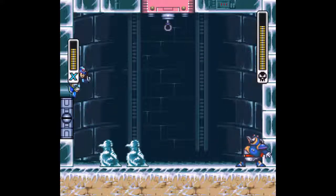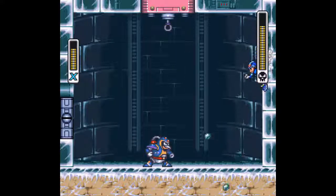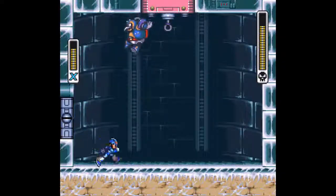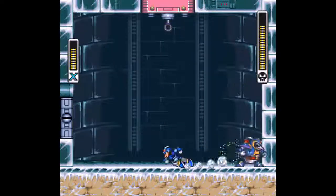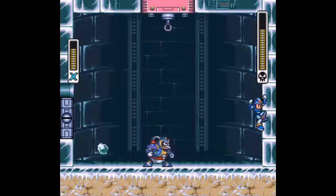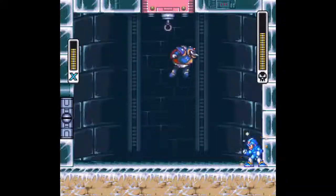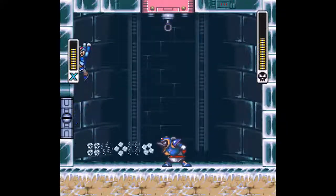Chill Penguin not only has a pretty simple pattern, but it seems like he's more vulnerable to charge shots than the other Mavericks are. The dash lemons did two damage as expected, the mid shot I think also does two damage, and a full charge shot does three damage. Yeah, he's a little more weak than the other Mavericks.